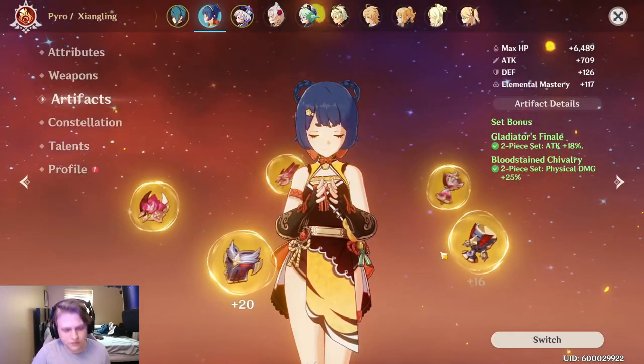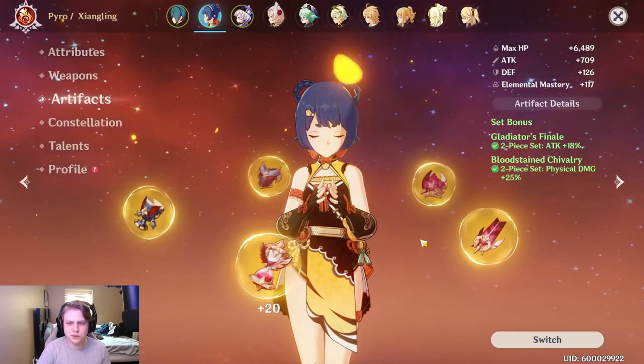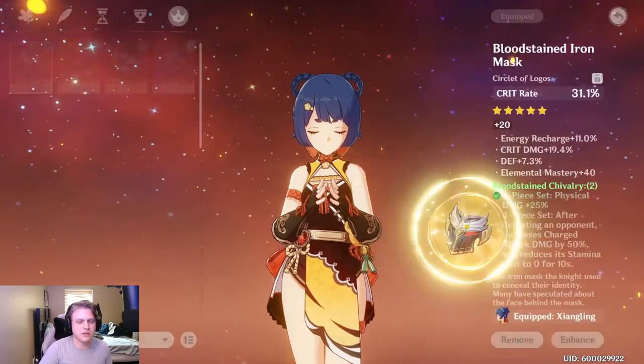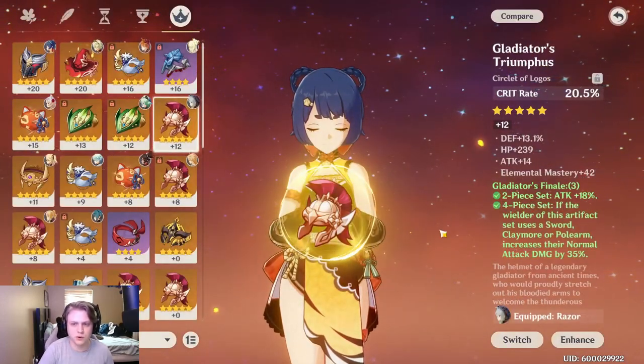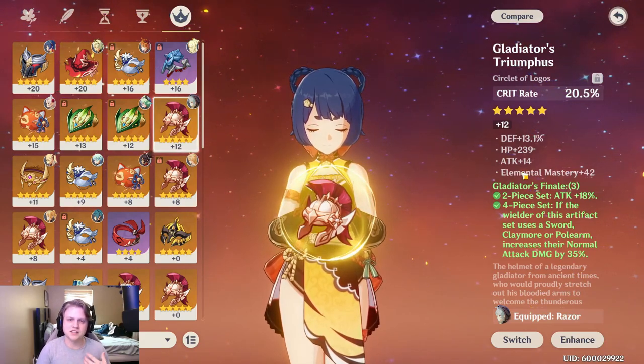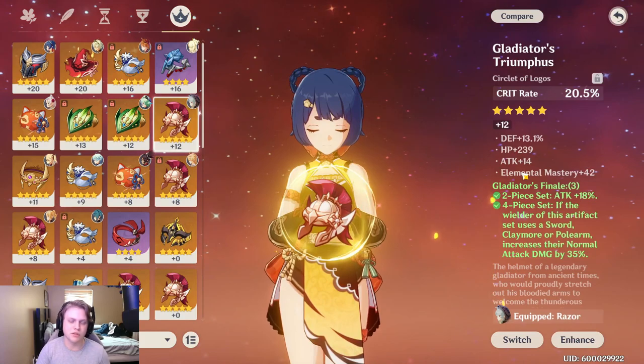First off we'll go over artifacts. Right now I'm running the two-piece Gladiator's Finale as well as the two-piece Bloodstained Chivalry. This is definitely an option, however I think the best option is probably going to be the four-piece Gladiator set — it's just that the artifacts I have and their substats work out a lot better for me to have both of the two pieces.